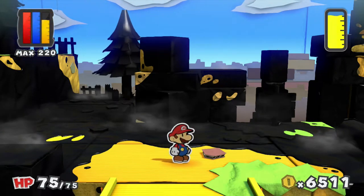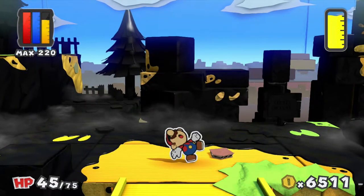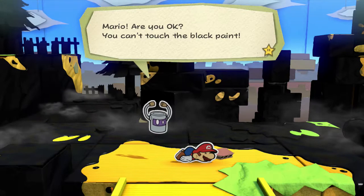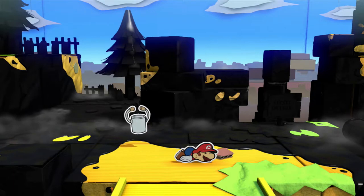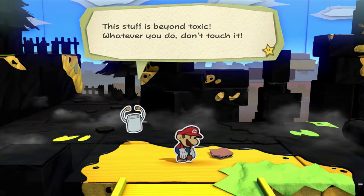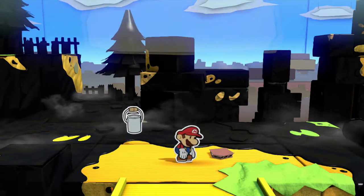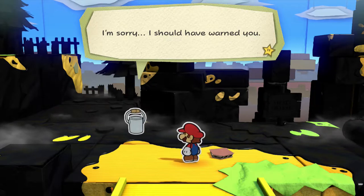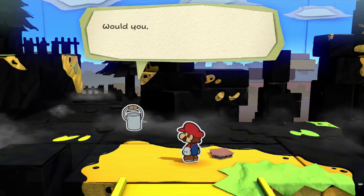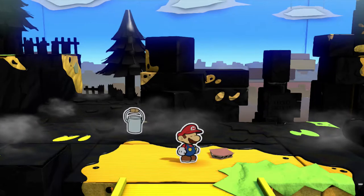It's worse than I ever could have imagined! Everything has been painted black! That thing that fell from the sky must have been a bomb full of black paint! I've got a really bad feeling about this! Well, there's a reason why that hut was right before that entranceway. Mario, are you okay? You can't touch the black paint — this stuff is beyond toxic! Whatever you do, don't touch it! I should have warned you, I need to make this right! Would you mind closing your eyes for a sec?